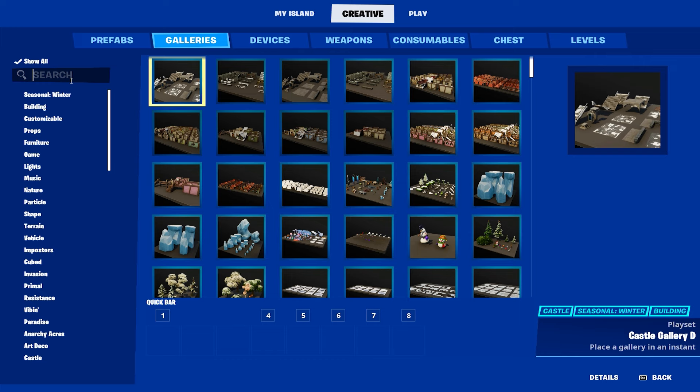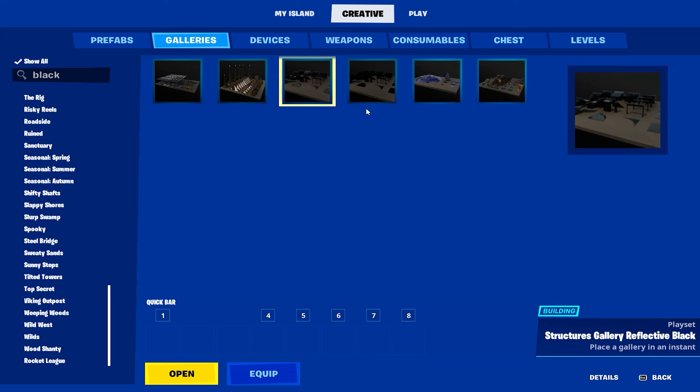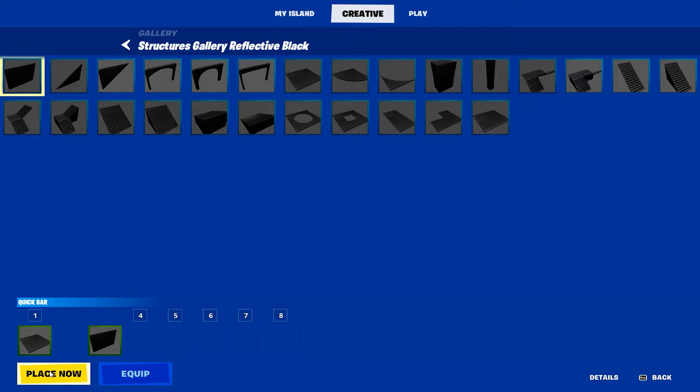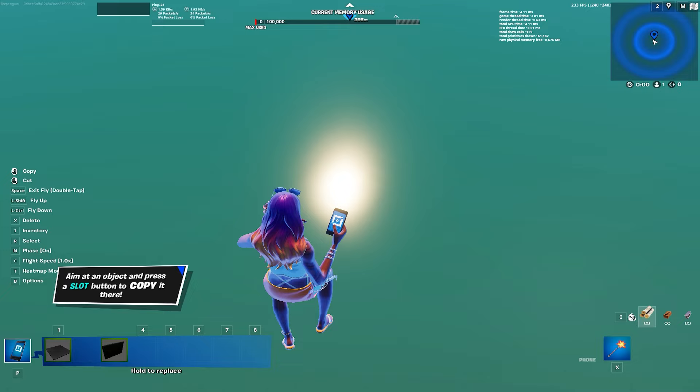Next we're going to go to Galleries and find the Reflective Black Gallery. Open it and look for the floor piece and the wall, because these two are the most important ones for your build.